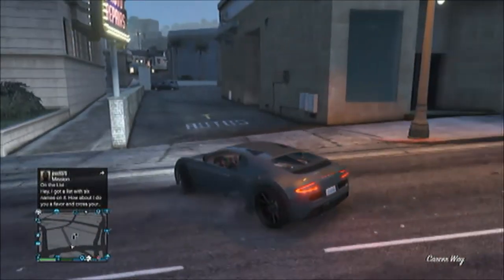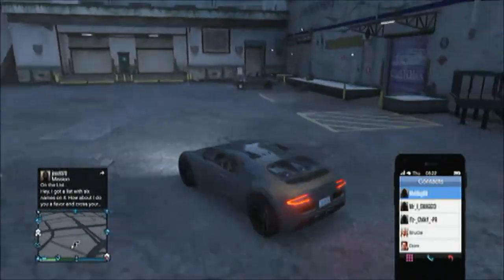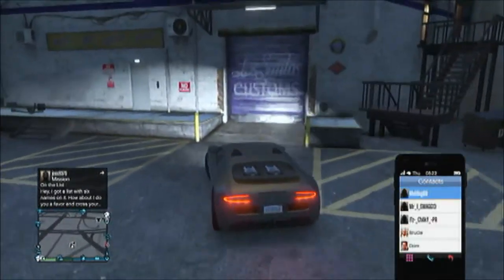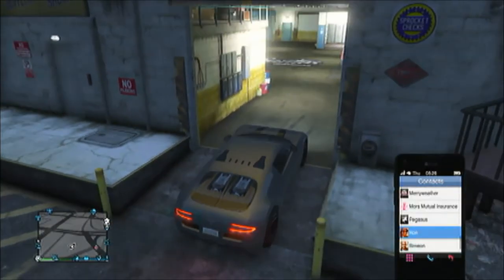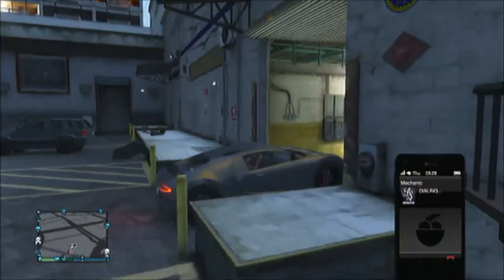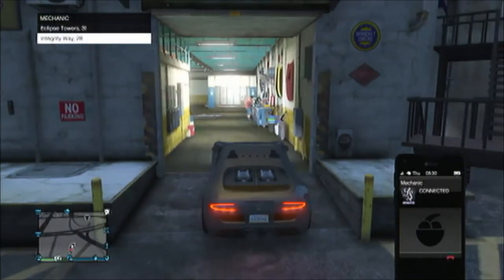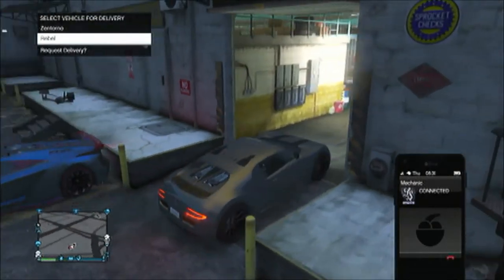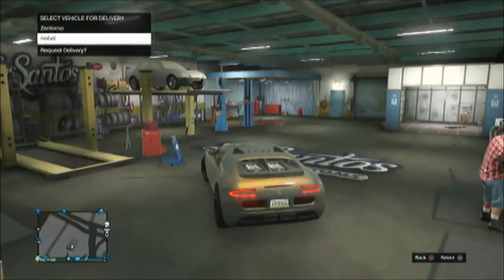When you're at Los Santos Customs, call up the mechanic. The Rebel does not have to be delivered — just call your mechanic. Make sure you're parked here to keep the door open. When the menu pops up, hover over the Rebel and drive inside Los Santos Customs.